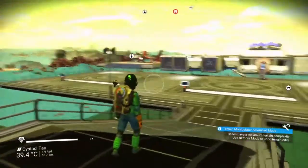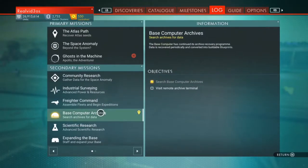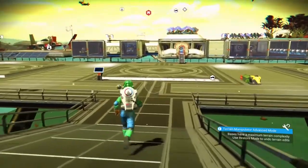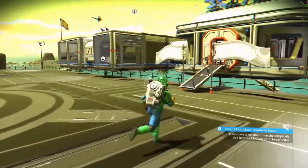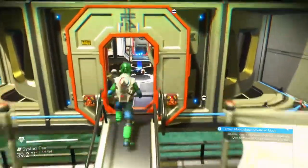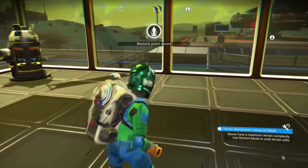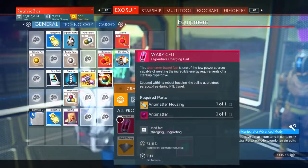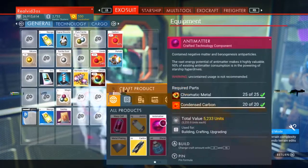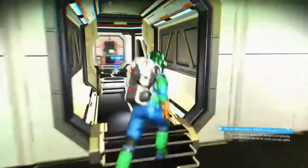All right. We have power out — we have stacks of power now. Power is no longer an issue, which makes a nice change to be honest. So first things first, we need to make a warp cell. I need antimatter housing and antimatter. Oh there's antimatter, that's easy enough. Antimatter housing — I need ferrite dust.